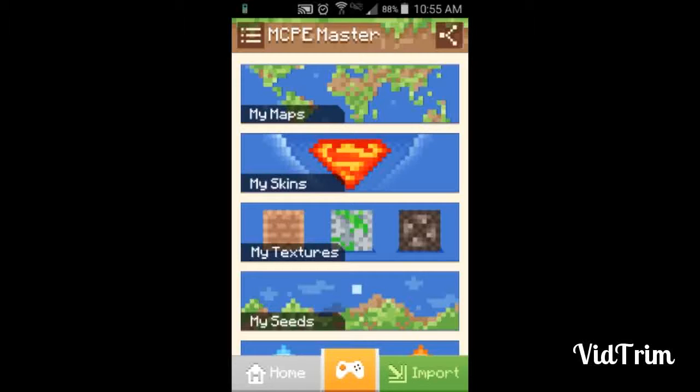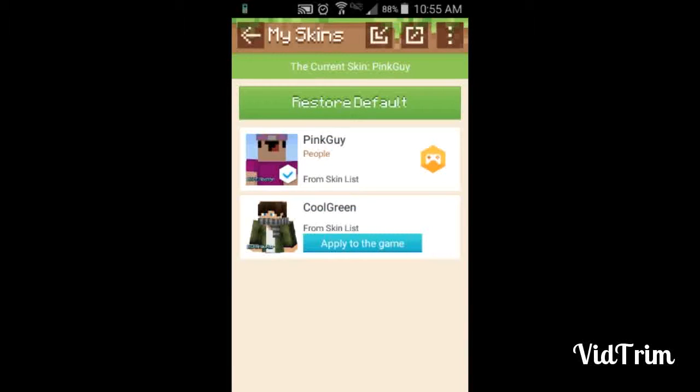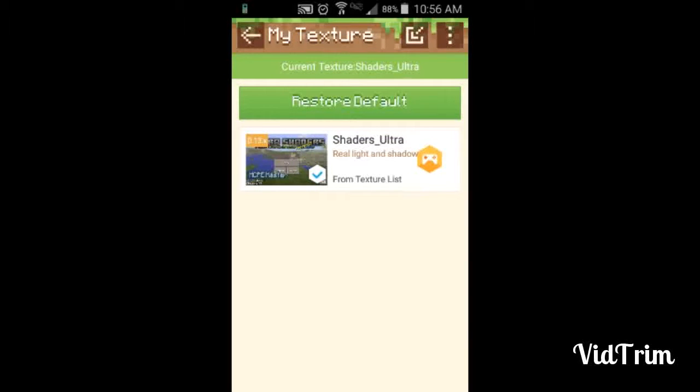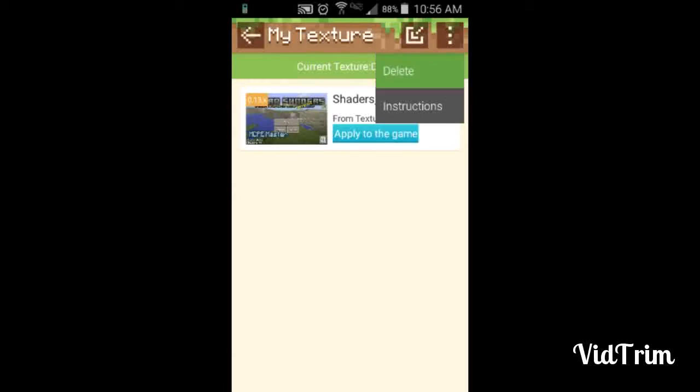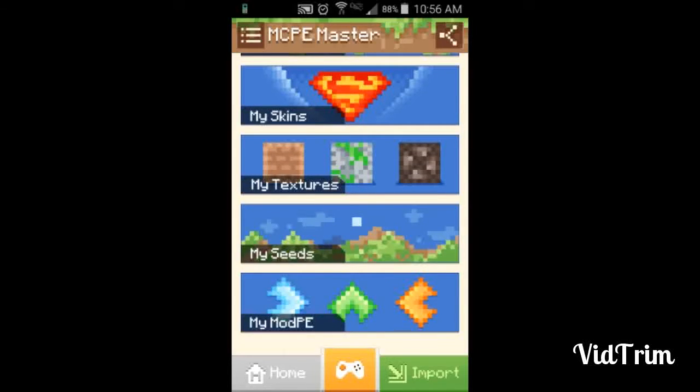We were supposed to put an escape in this video but we didn't really want to mess with Bandicut, because last time we did it messed up our 30-minute video footage and changed it to four minutes. For skins, I'm using Pink Guy right now — I'd really like to make my own skin soon. For textures, I've got Shaders Ultra — I don't like it — I'm actually going to delete that one and get back the shaders I had.